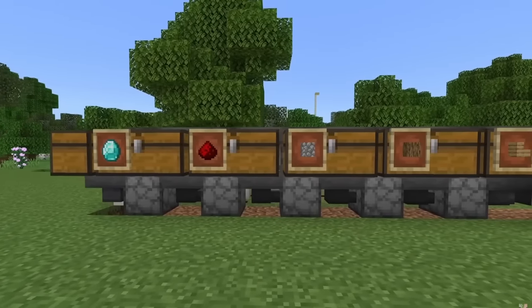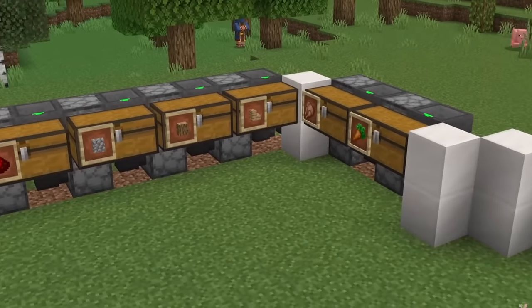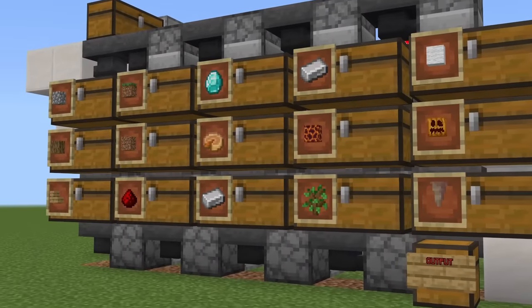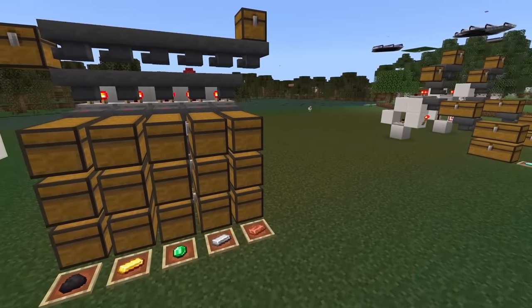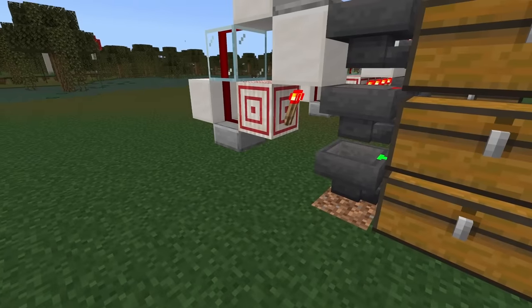This is an upgraded version of my previous tiny multi-item sorter. That one was just a single layer of chests and could not be stacked. So this is the upgraded version that can be stacked basically as tall as you want. This is not like an item filter — those can only sort one item per slice.